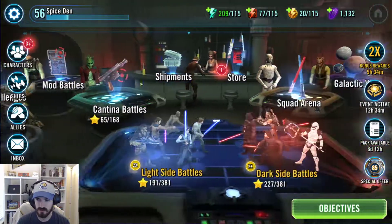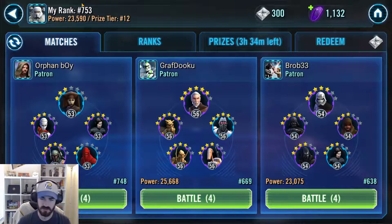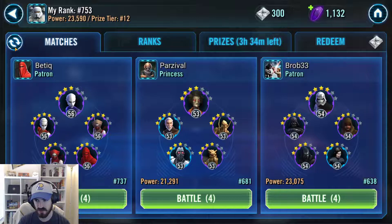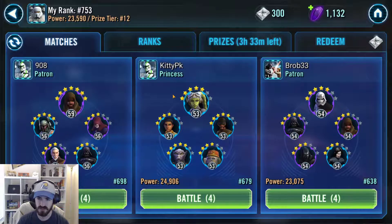For squad arena I'm usually sitting in the high 500s range. The two main squads you'll see are basically the Separatist build — usually Soldier, Poggle, IG, Nute, and Count Dooku — sometimes with Nute or Dooku as lead. The other is Phoenix. Phoenix first still seems to be something a lot of people stick with, though in the end it probably won't benefit them as well. Thrawn and Emperor Palpatine are both good characters — Thrawn especially — but focusing Phoenix will likely set them back. My squad doesn't do a whole lot of damage right now, so Phoenix can be a little tough to deal with since they're very beefy.